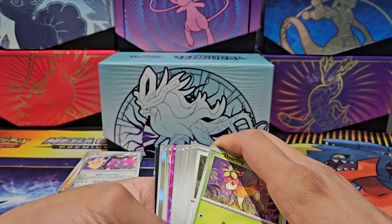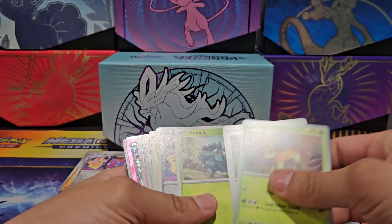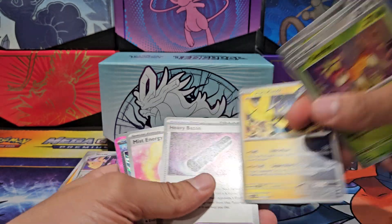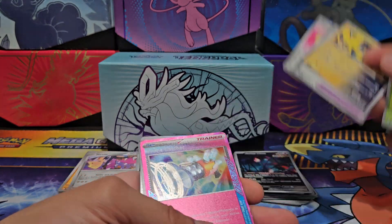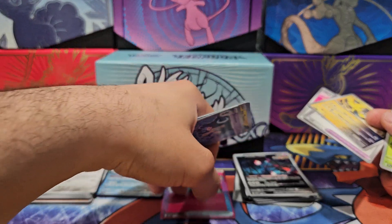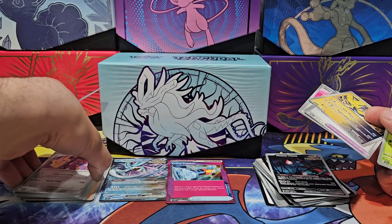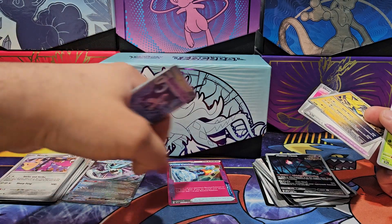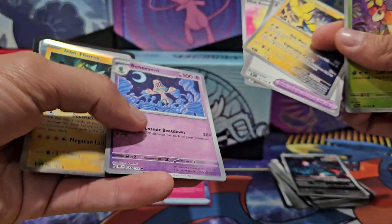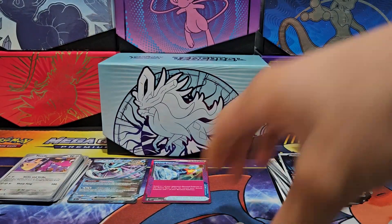Okay, amazing — we got another spectator coming out. Ceilings, Pinecomb, Iron Hands, Heavy Baton, Mist Energy, Prime Catcher — something something Autobots, that's what it does. Holographic BM, holographic Iron Thorns, and basic energy.